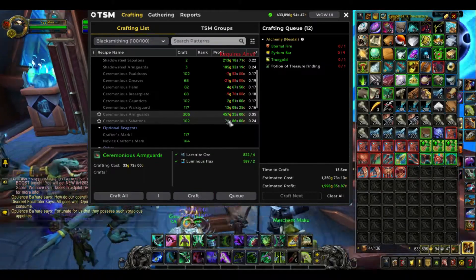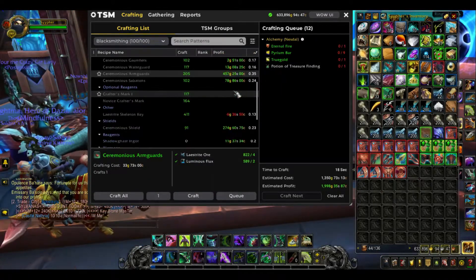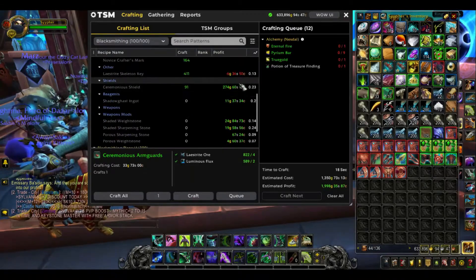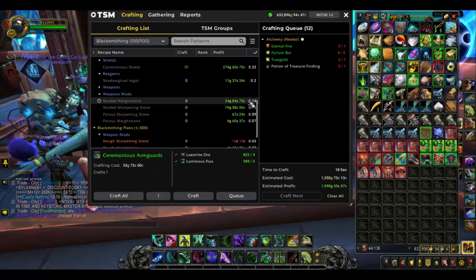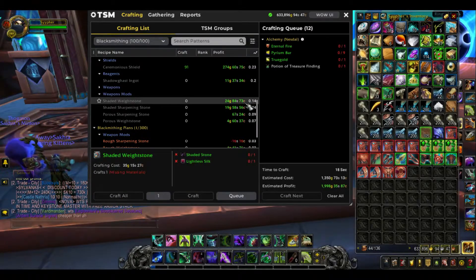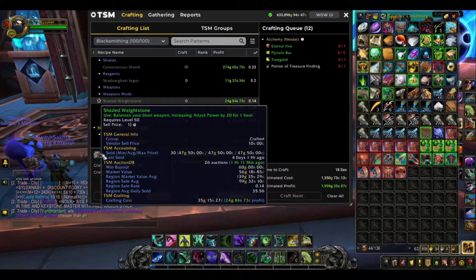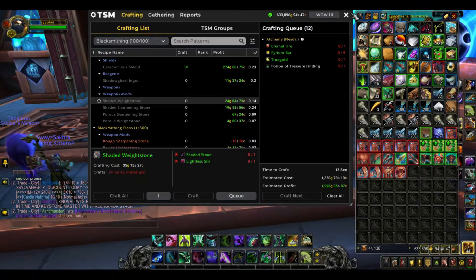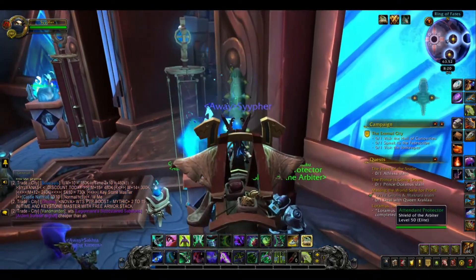These are good — these are the most. We just need lightless silk. That makes it pretty simple. Where are they going at? 60. Let's check prices really quick.